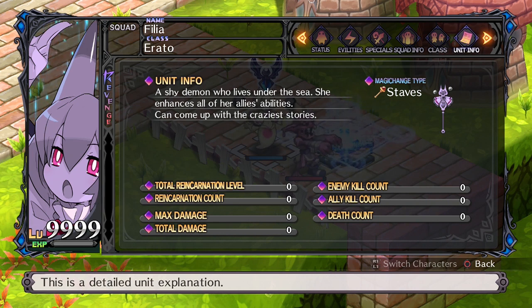A straight-up stat boost, being active as long as the Sea Angel is on the field, is a very useful buff to have. Having several Sea Angels, or other units, borrowing their unique evility, can be an easy way to boost your strength.